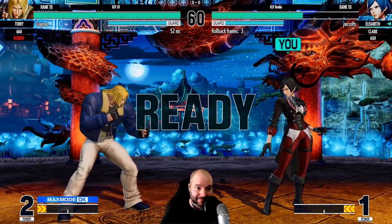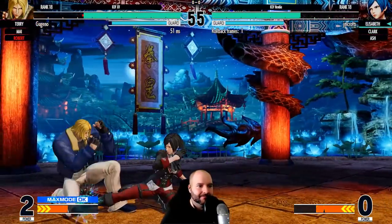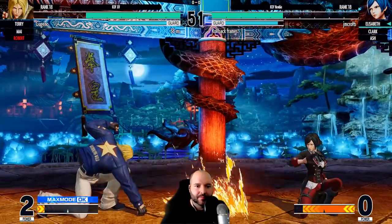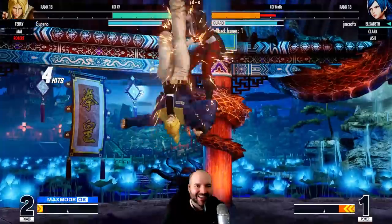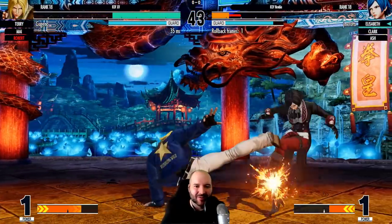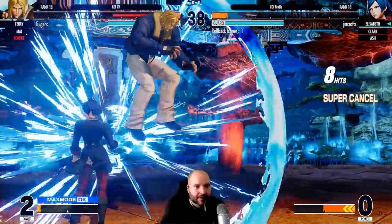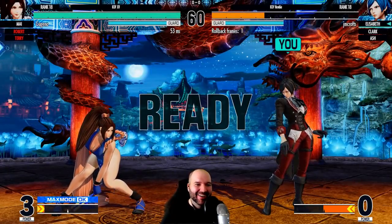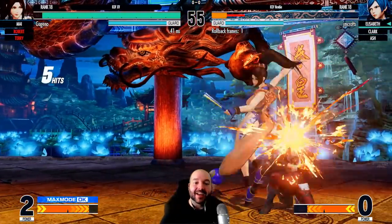Now we've got to deal with Terry. Unsafe — let's get some more damage. Overhead — good block. I didn't quite get my combo there, focusing so hard right now. That is such a fast overhead. Oh, we got him! That was so epic — I thought the combo was gonna drop for a second. Reflector — nice confirm from the opponent though.